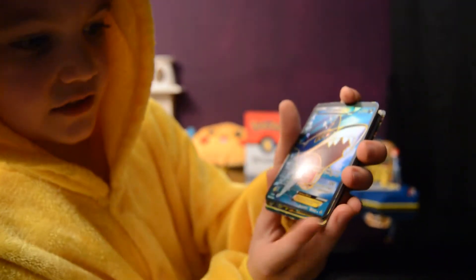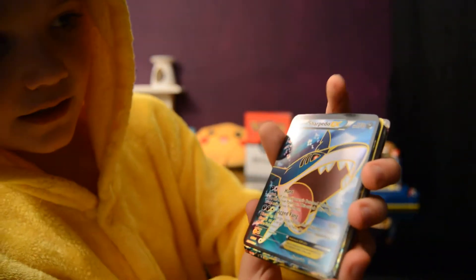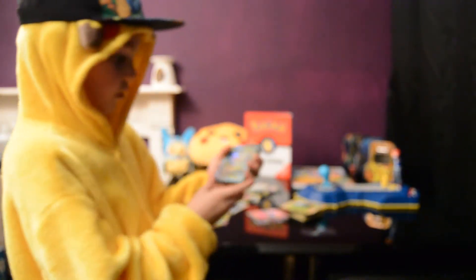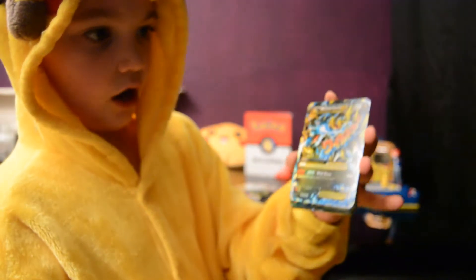Mega Glade EX — that also looks pretty sweet. Sharpedo EX has a Hunt Attack and Jagged Fang. It's a Dark Type Pokemon and also a shark. Here we go — Mega Charizard.